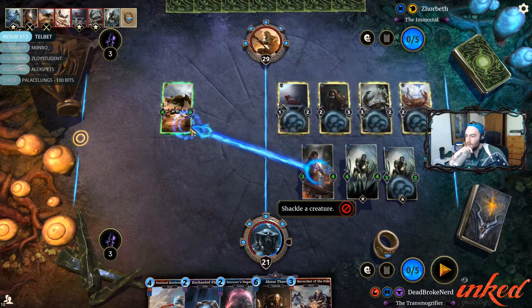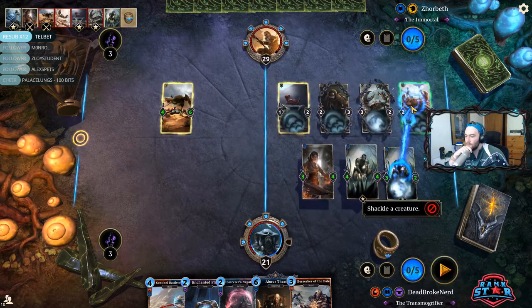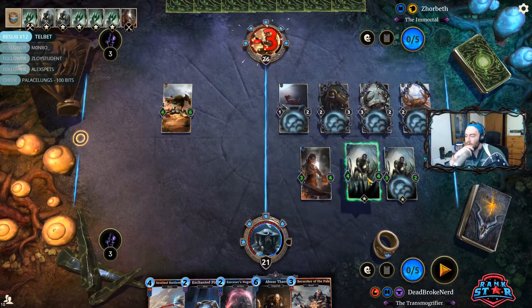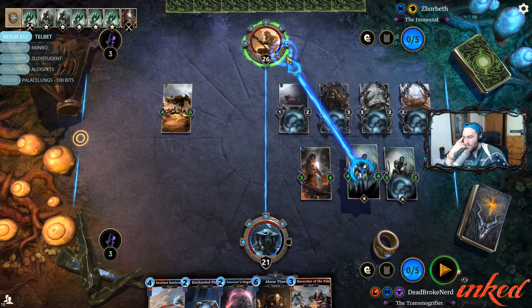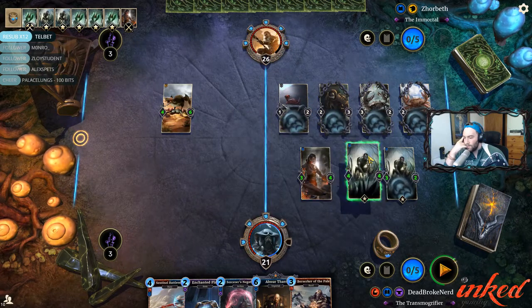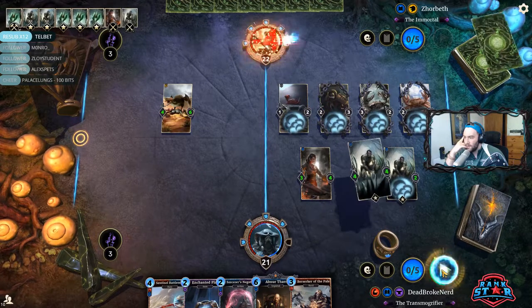So we're going to go Shackle, Shackle, Shackle — three. I don't really want to hit a Javelin here. Because next turn I can play both of these. I do have to race, don't I? If I hit a Javelin at any point, I'd probably lose. So that's what we're doing — next turn I can play both of these.